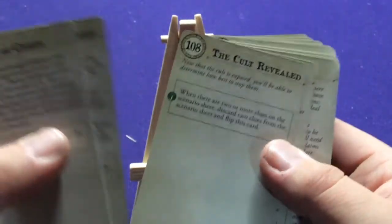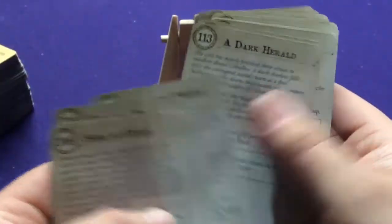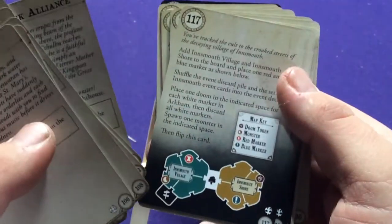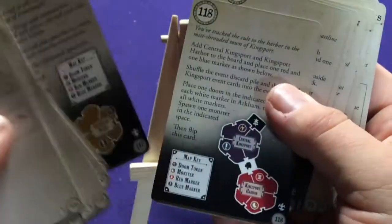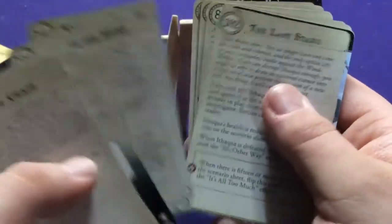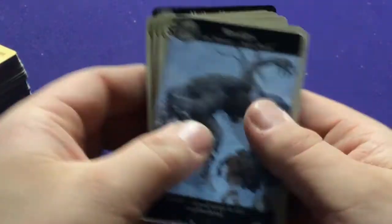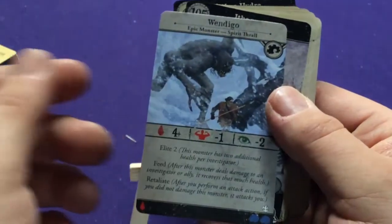You don't know what your actual story is going to be until you start playing. When you get some of these codex cards they'll do different things like add Innsmouth Shore and Village to the game. This is basically what changes up the game, showing you how you're supposed to win and what's coming at you. For example, card 104 is the Wendigo — a Spirit Thrall — so you get a big giant monster to fight.